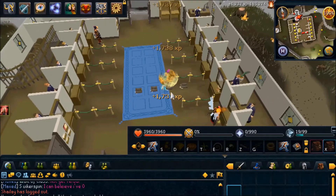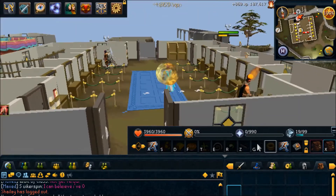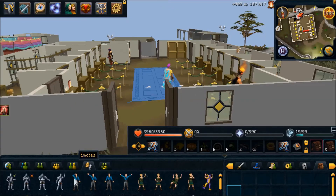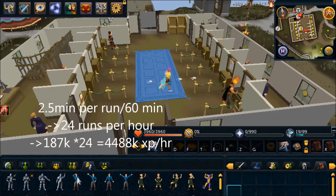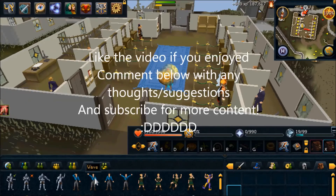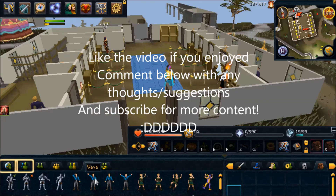But if you do want to use lower logs because you don't have the level or can't afford it, then it will obviously be less. I gained 187k in about 2.5 minutes, which equates to an hourly XP rate of 4.5 million XP per hour in Firemaking. I better not see any of you bonfiring anymore if you've watched this video. Stay efficient, my friends.